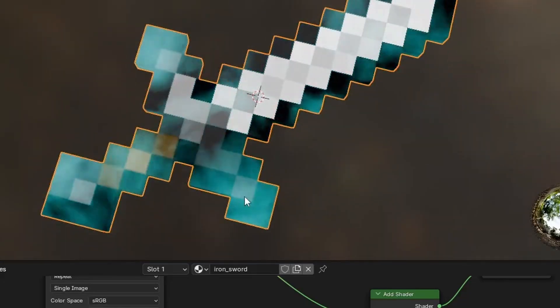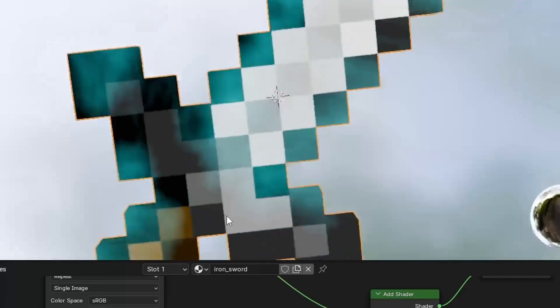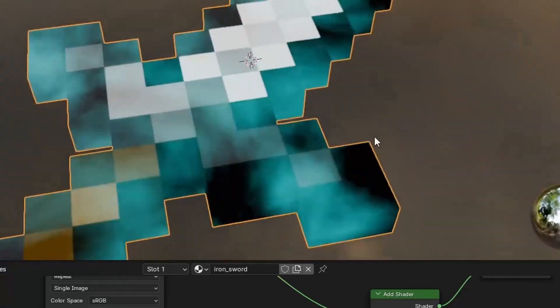Hey everyone, in this quick video I'm going to show you how to make an enchantment effect. This is super easy — all we need to do is mess around inside the shader editor with a few nodes and that's going to be it.